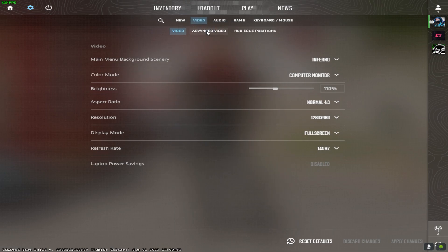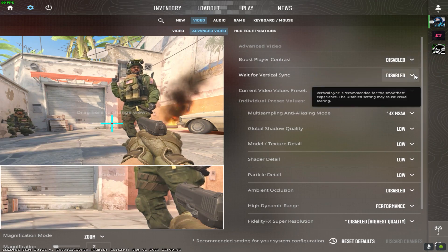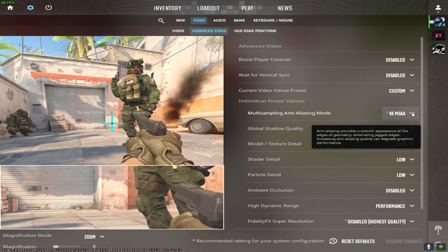Here's this for the Canon. Then go to advanced video. Make sure this is disabled and wait for resync disabled. Multisampling — you can make 4x or 0, but 4x is good.